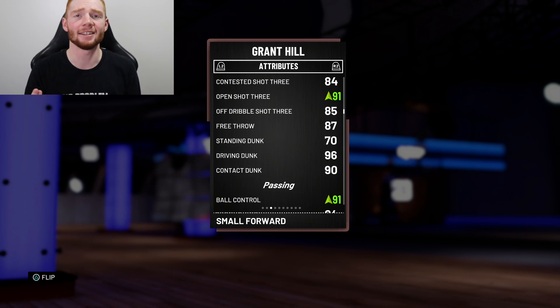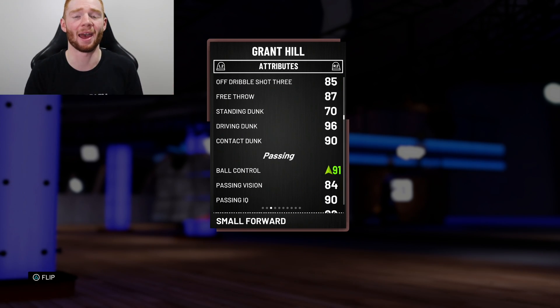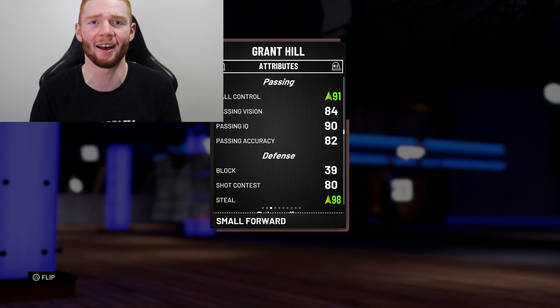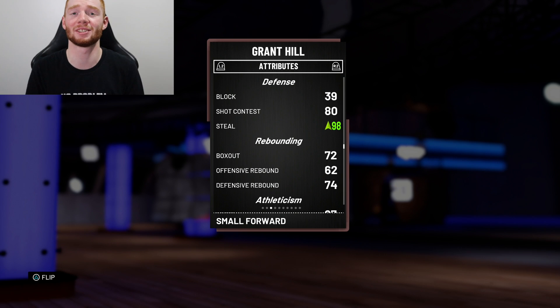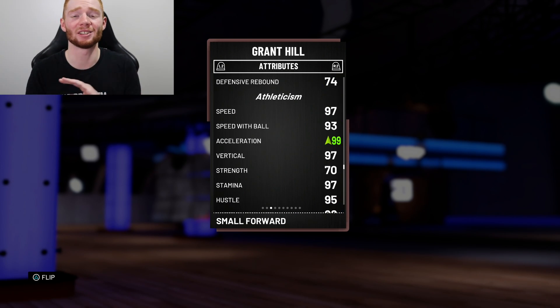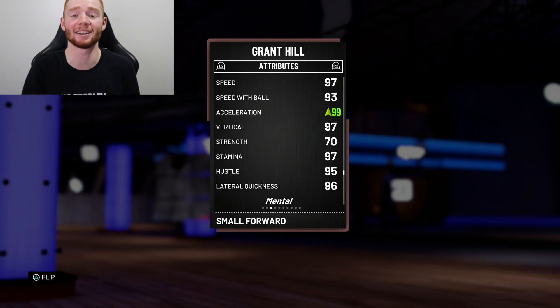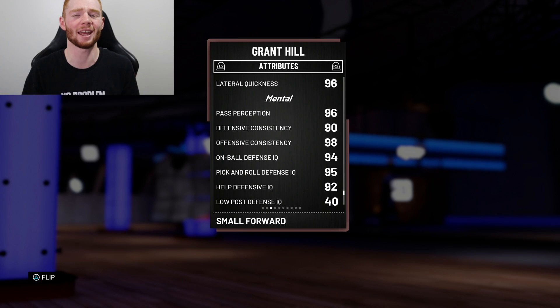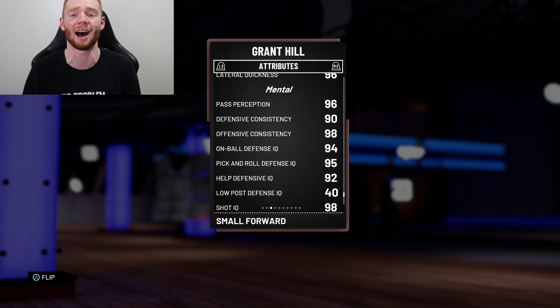He has an 87 free throw. One of the best things about Grant Hill — probably the best thing — is how athletic he is: 96 driving dunk and 90 contact dunk. The shoe gives him 91 ball control. Really good passing — you could run him as a point guard. Good defense too; with the shoe the steal goes up to 98, and very good rebounding at 6'8". Grant Hill is always the fastest small forward in the game, with 97 speed, 93 speed with ball, 99 acceleration with the shoe, 97 vertical, 97 stamina, 96 lateral quickness.